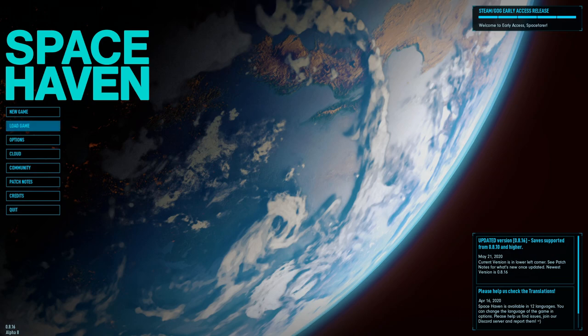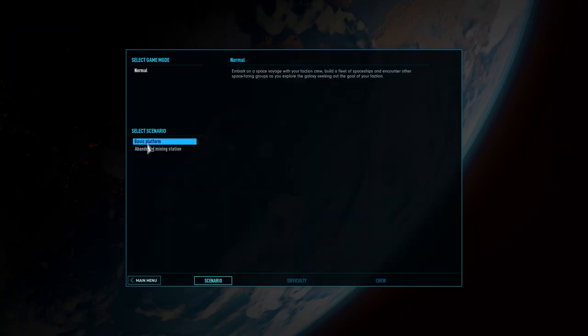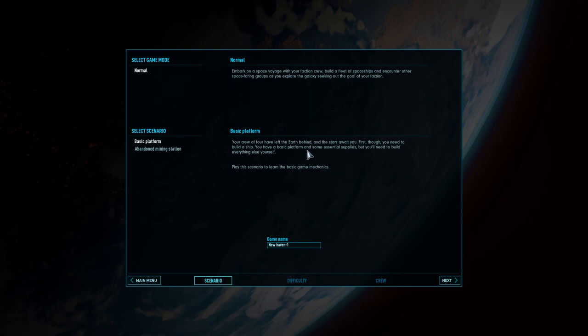What's up guys, my name is Cactus and we are playing Space Haven, a new build-a-ship and fly-all-over-the-place game. Let's get right into it - new game, select scenario. Basic platform, abandoned mining stations. 'Embark on a voyage with your faction crew, build a fleet of spaceships and encounter other space.' Basic platform - the crew have left the earth behind and the stars await. We're gonna start with the basic platform. Game name: Cactus. Hit next.